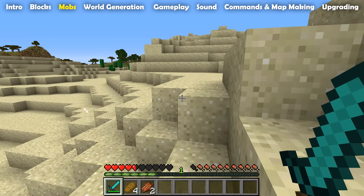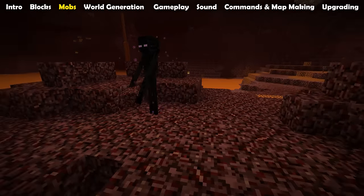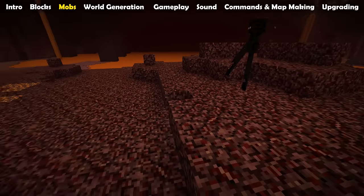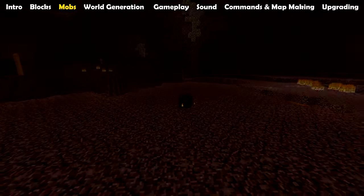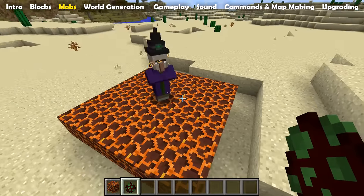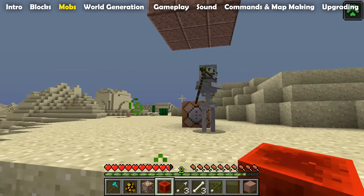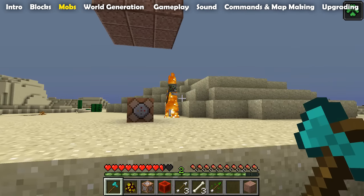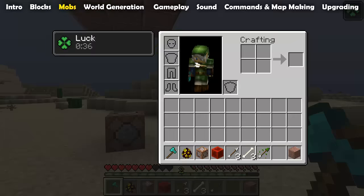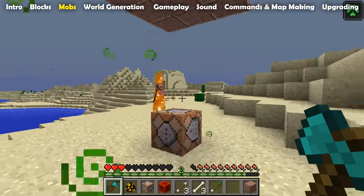Husks can also spawn as babies or even as chicken jockeys. Through the new mobs there are also changes to the existing mobs. In the nether, endermen can now spawn, although they are just as rare here as they are in the overworld. However, magma cubes are now twice as common in the nether as before. Witches will now drink fire resistance potions when taking fire damage. Skeletons can now fire different arrow types if you put a different arrow type in their off hand — they don't use up this arrow but will keep firing arrows of that type. And finally, wolves are now counted as passive mob spawns, which means they no longer despawn, even when untamed.